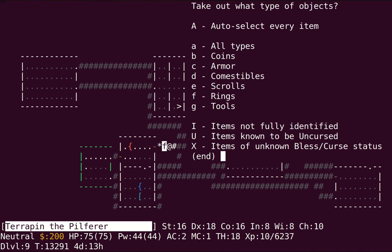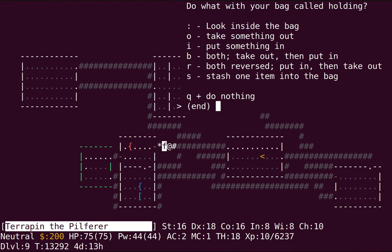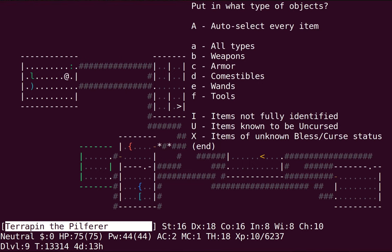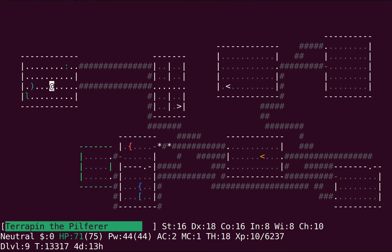I'm going to continue to tin teleportation-granting stuff when I can find it — so if or when I find a ring of teleport control, or get the intrinsic. There's that frickin' undead turning leprechaun again. I forgot about that. I fought it when I was going up to Sokoban and it stole some gold and teleported away.